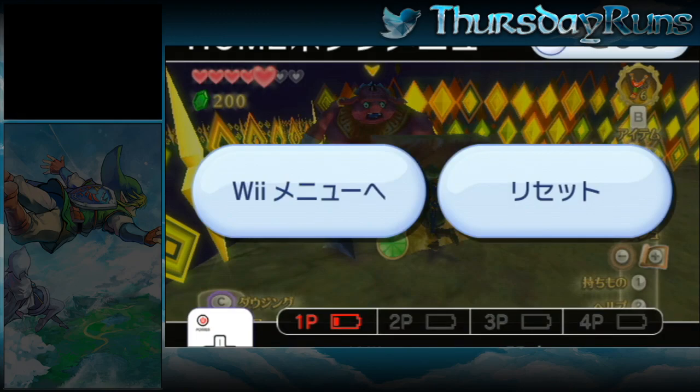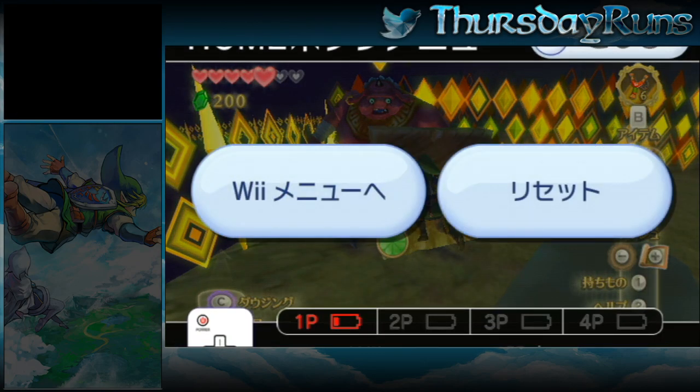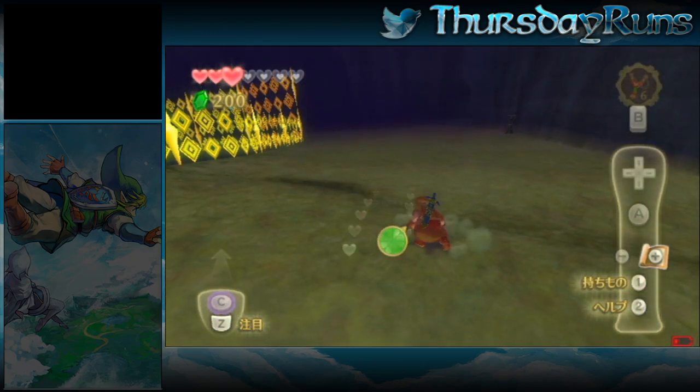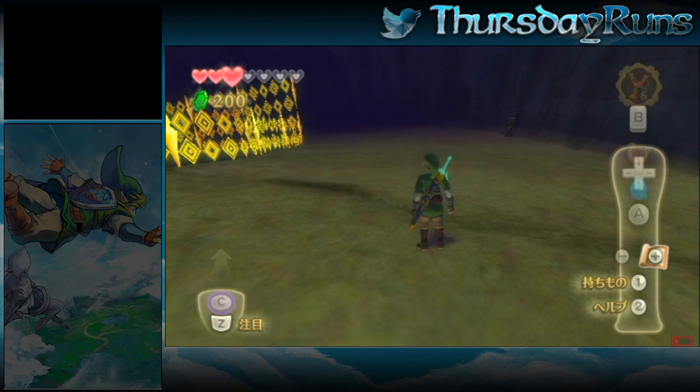Then you're gonna buffer until the shield's straight — like that, that'll work. Hold slightly up from left, in between up and left just like normal. Then as soon as you press home, just press A, and you get it every time. No more failing horde skip.